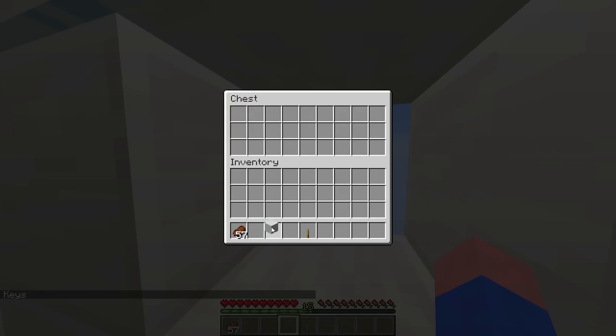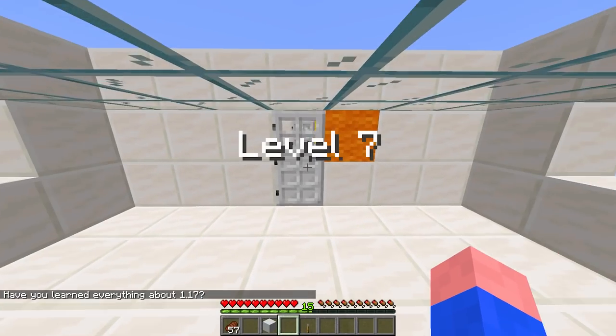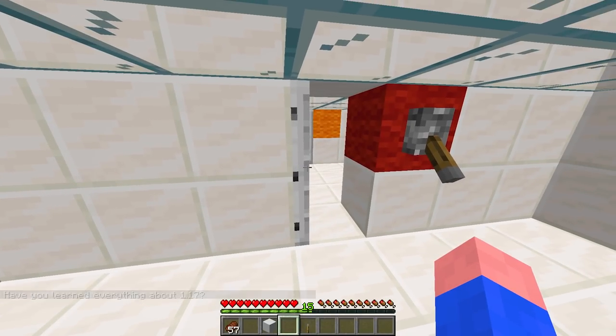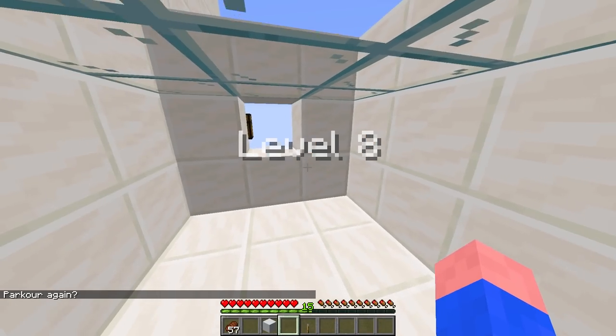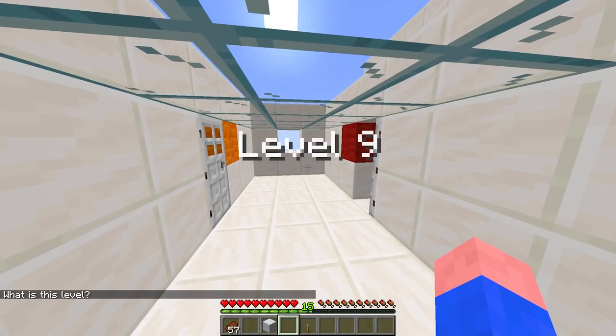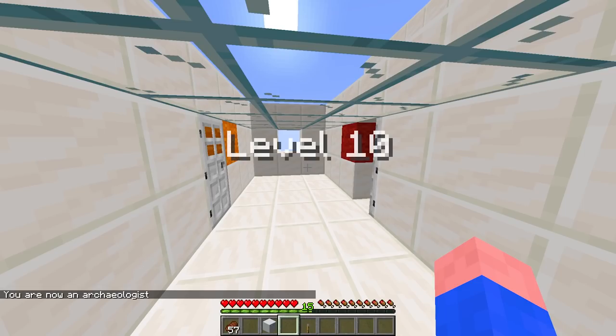White concrete! I got the white concrete, can be placed on chiseled things — so I've got the concrete to finish. But we have to get through orange, yellow, and green. Or you could break these doors. I got the other lever for orange. The idea is you've got to go back and repeat the puzzles again — the end puzzle is you go back through all the puzzles multiple times.